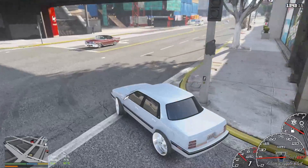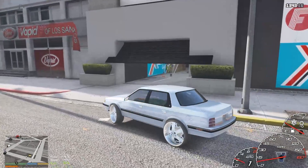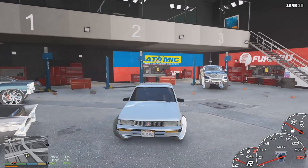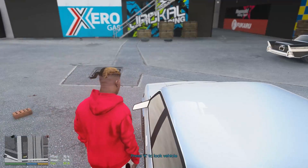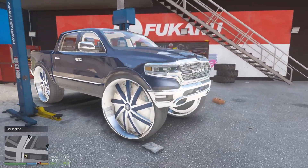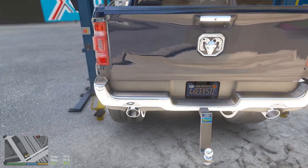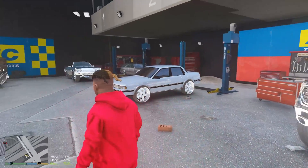This Ram is on GTA5Mods.com so you guys can download it — hopefully I remember to put the link in the description. Alright, we're pulling in and there's the Ram right there, looking pretty damn nice. It's a 2019 Dodge Ram. Let me show you guys real quick — we're working with it on some floaters. I don't know how big these rims are, I think they're probably 34s. They look like some huge 34s. We got the tow hitch back there too.